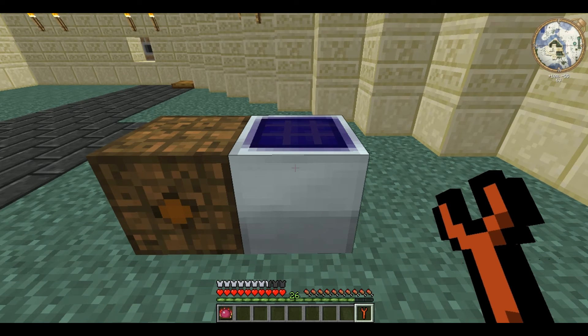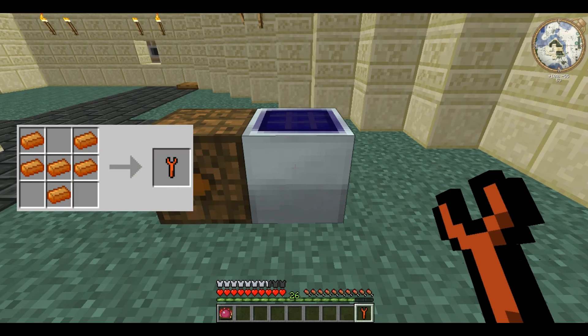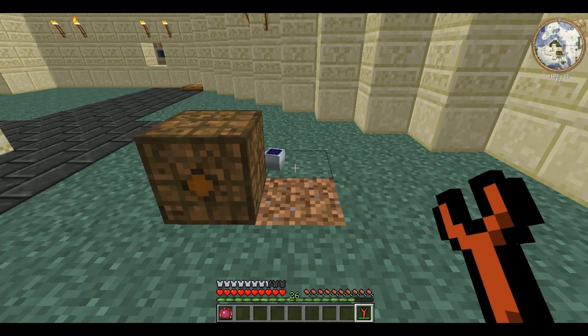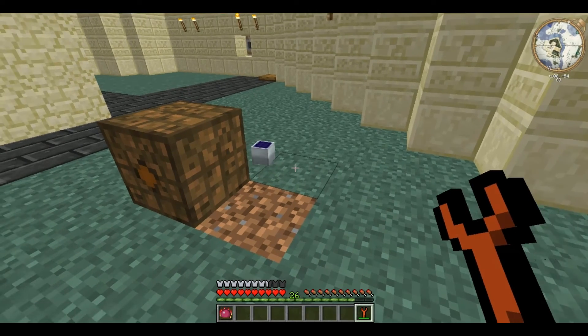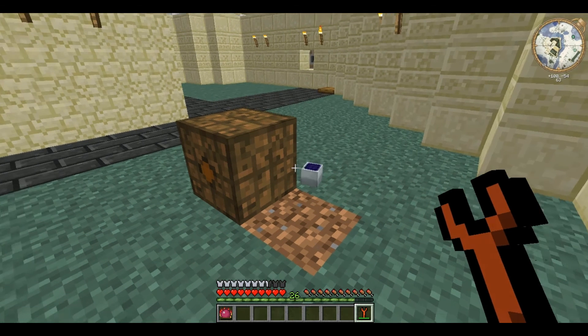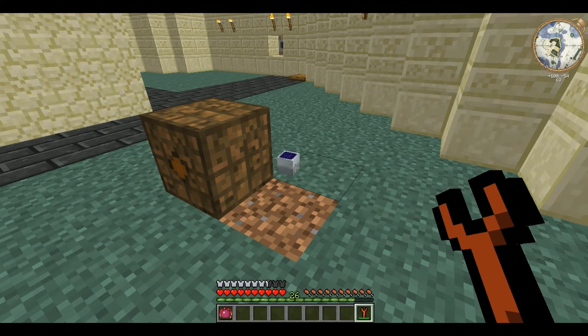Finally, to remove the solar panel, you'll need a bronze wrench. You right-click on it and it has a chance of dropping the panel. Without using the wrench, you will always drop a generator if you destroy it with a pickaxe.